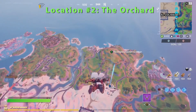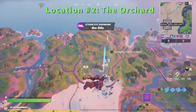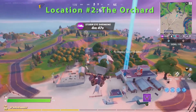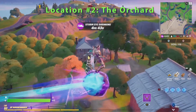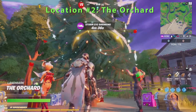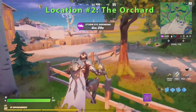Alright friends, Goblin Groove is going to show you location 2 of holiday trees. This is part of Operation Snowdown Winterfest 2020, Chapter 2 Season 5. There will be a lot of presents underneath the tree and all you need to do is bust out your dance move. Be careful — sometimes your opponents will try to chop down the tree. Alright, that's number 2, let's get ready for number 3.